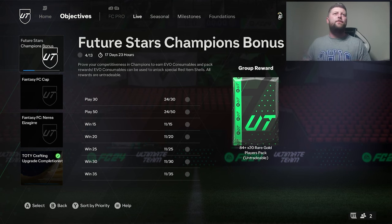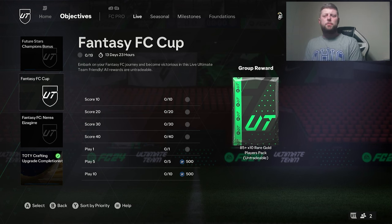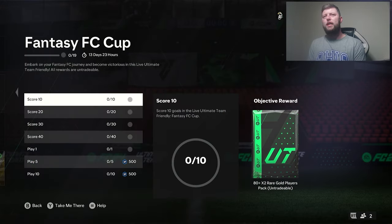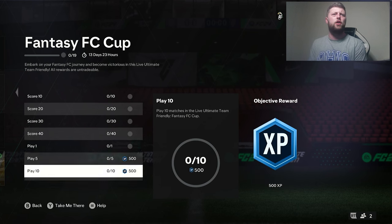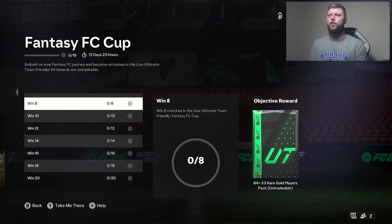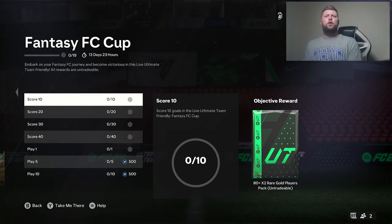What is going on guys? Today we have got the Fantasy Cup. Normally we get this pretty early but it seems we've got a two-week window for it, and they've kind of changed it up a little bit. We have got: score 10, 20, 30, and 40 in the Fantasy Cup, so instead of just wins to start with — okay, we have got a lot more. This is going to be interesting.